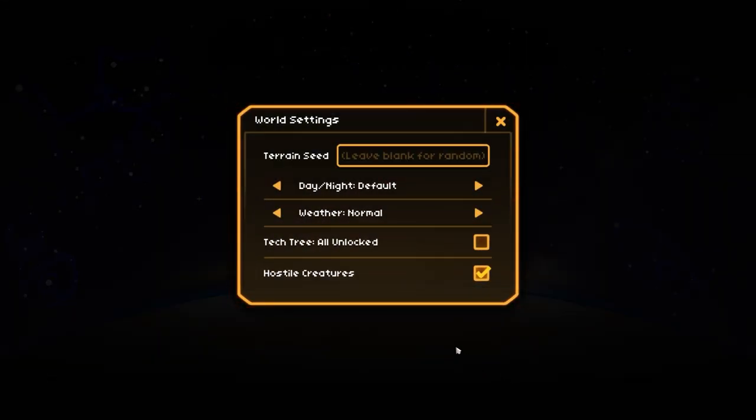First over to world settings. I'm going to go with the seed 'gseed' — all lowercase, no spaces — just in case you want to follow along. The day-night cycle is set to default, we'll keep it that way. The weather is also defaulted to normal, which is fine. We are not going to unlock all of the tech tree — you have to look for artefacts, which is quite an interesting thing. You drive around in your vehicle, and hostile creatures is also on, so that is fine.